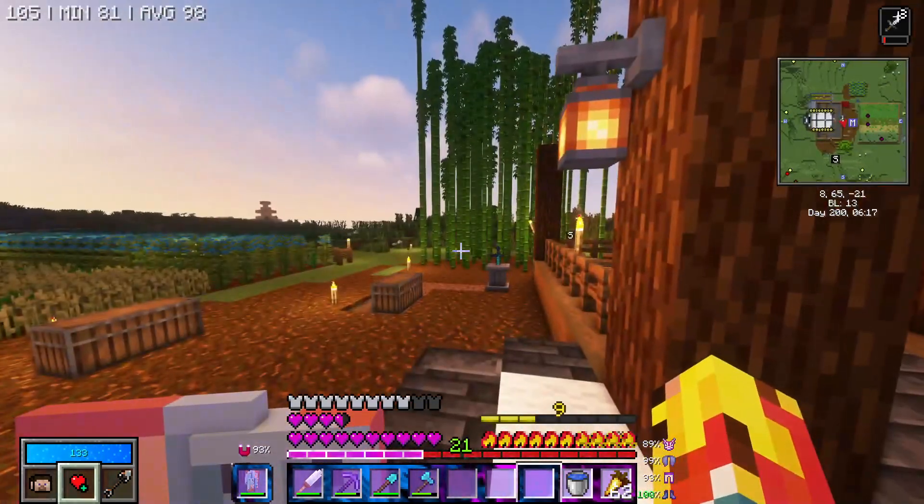I also made a dripstone farm. Since these take so long to grow by themselves, I am keeping it here. This is what I farmed up when I went to go look for it - the cave is somewhere here. I think that's the entrance right there for the dripstone cave. It was very deadly right there.